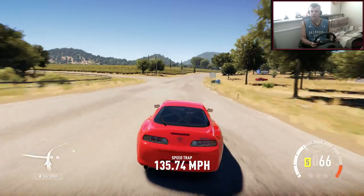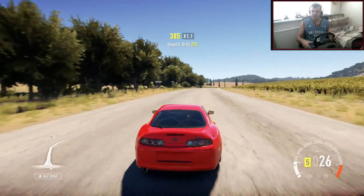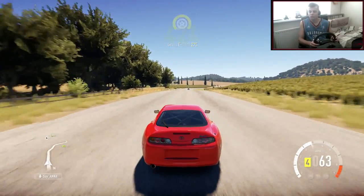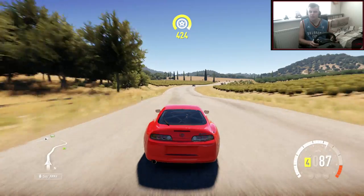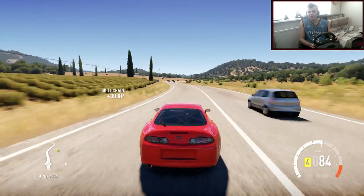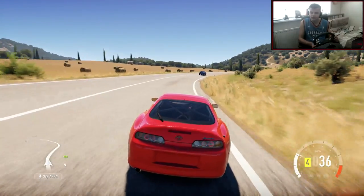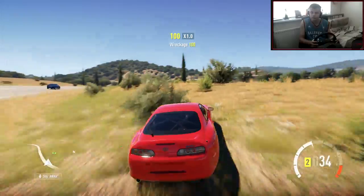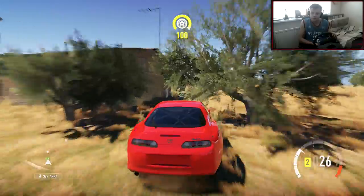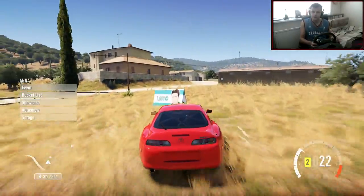We just got a speed trap - that wasn't a sign. Oh, I can see a sign over here. So basically this is just me trying to drift everywhere while exploring the world, trying to find good drift spots, trying to find everything that's on this game - there's a lot to find. There's a sign on my right-hand side apparently, I'll go off-road to get it. There it is - 1000 XP!